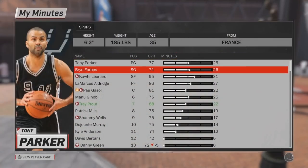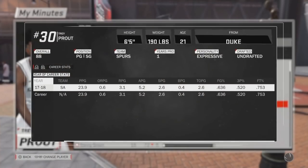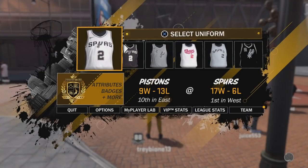So the first thing you want to do is go to your MyPlayer minutes and then go to your name and make sure that you have the flame emoji next to your name. That will make sure that when you simulate games over the season you're not getting any cold spots — it'll give you nothing but hotspots everywhere because the game will register your player as hot.